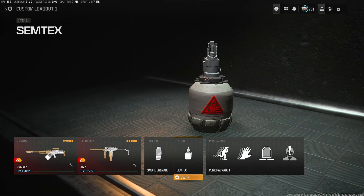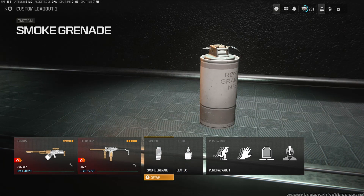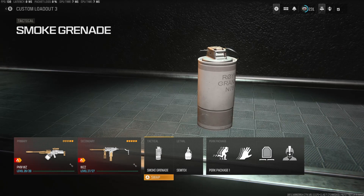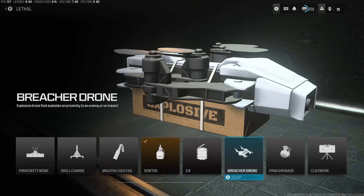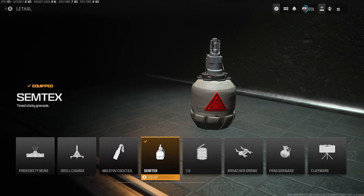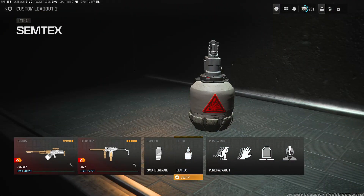For the Tactical and Lethal, this is pretty much the same across all my classes whether I'm using a Sniper, AR, or Marksman. I like using Smokes and Semtex. I honestly don't ever switch out the Smokes — they're most important for any situation. They work well in solos if you need to get out of a spot, or if you're pushing toward the zone, and in squads or duos if you need to revive a teammate. For the Lethal, Throwing Knife is good for quick kills, Semtex and grenades are solid. I think Proximity Mines and Claymores are useless since you find so many on the ground.